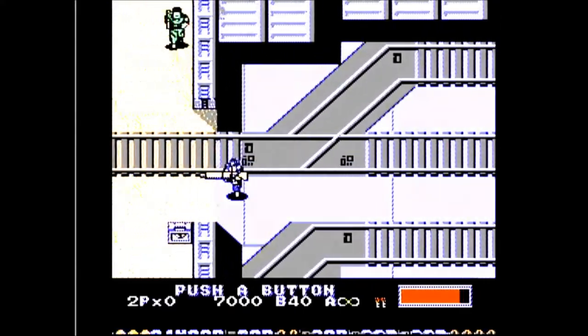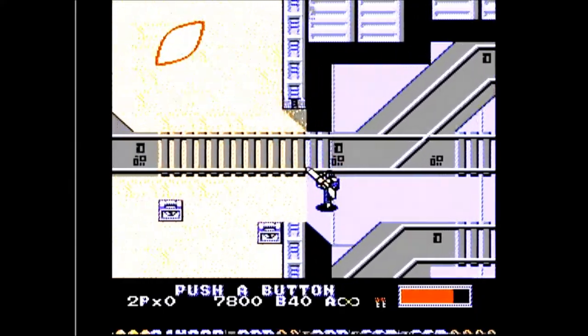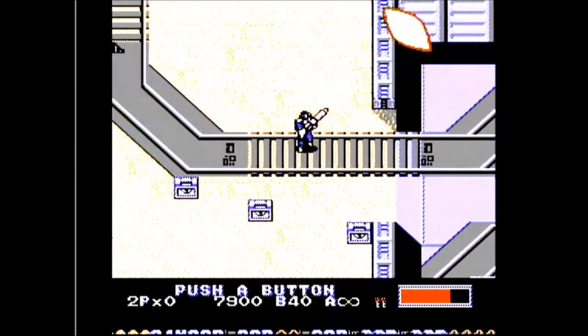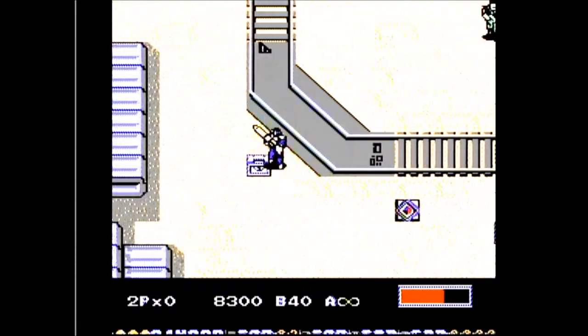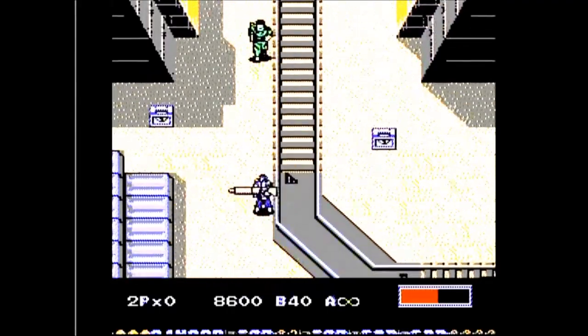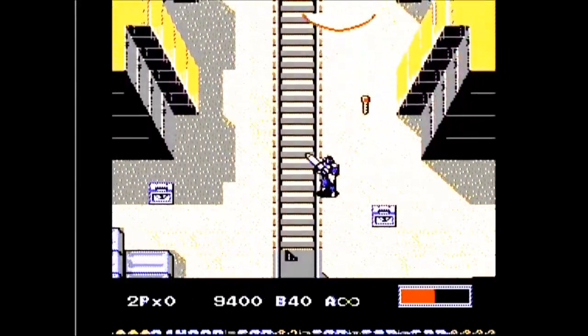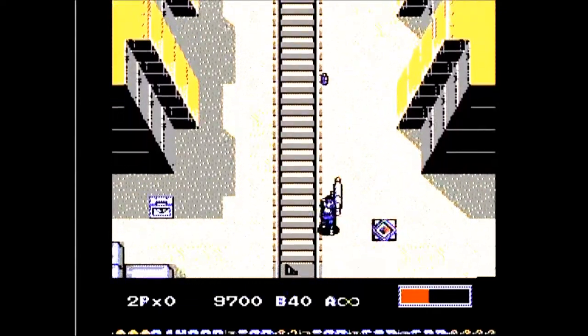Graphically, the game overall looks pretty good, although it does have some flickering. Heavy Barrel also has solid music and sound effects. Family-friendly wise, the game would most likely get an E10+ rating today due to animated violence without blood. At the time of research, loose copies on eBay including shipping were going for $10 to $15, and complete copies were going for $19 to $30.